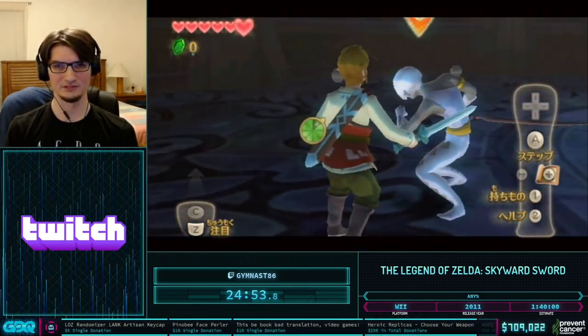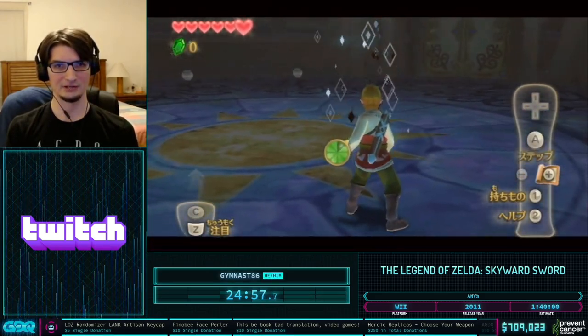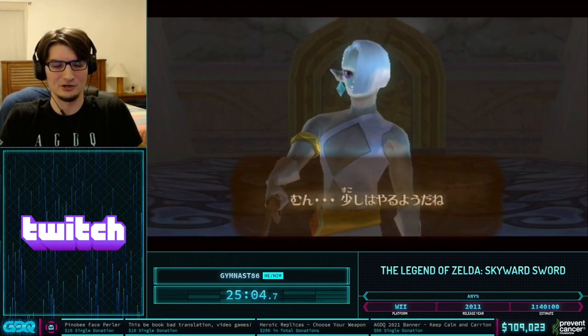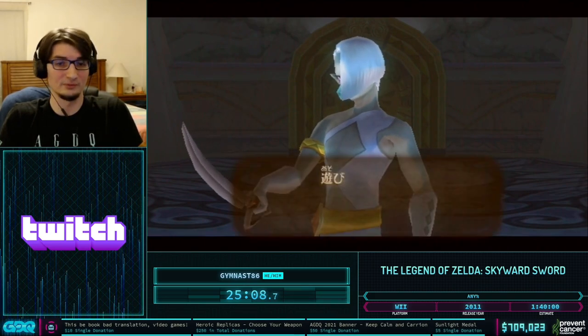Vertical darts are the worst because he's always forced to jump back from them. We want either diagonal or horizontal darts. Not very good RNG there, but usually if you get bad RNG it only wastes about 20 seconds — not the end of the world, but annoying.